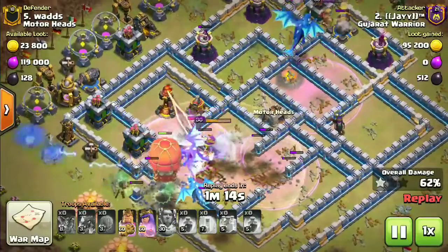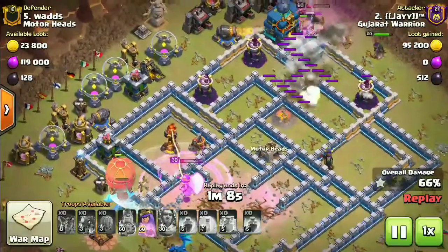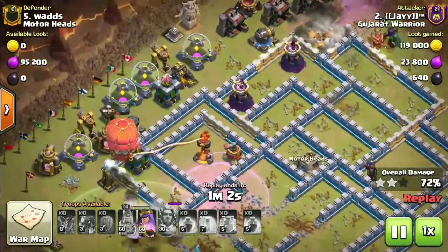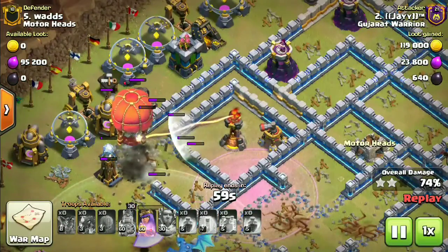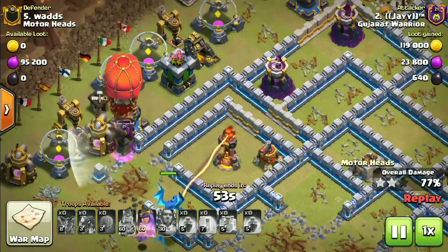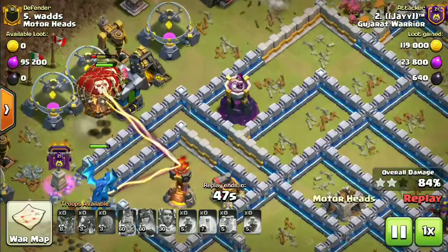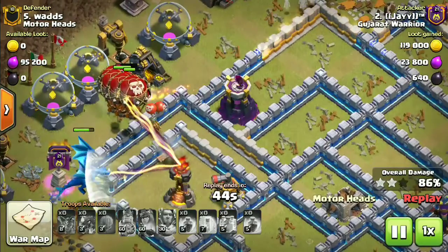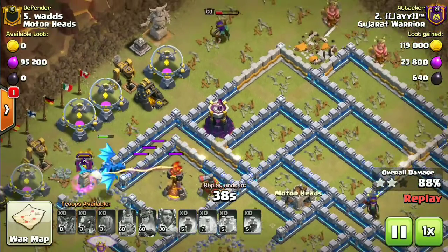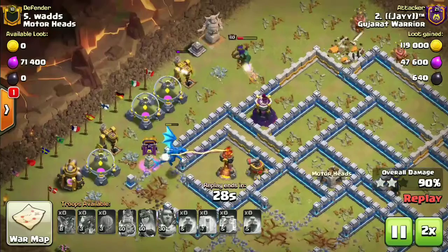The air sweeper is dealing a lot of trouble for the left hand side electric dragon, and also the stone slammer on the top. The town hall is going down, which is good. The queen is doing well, clearing all the right offsets. The stone slammer is about to pop. That air sweeper is the main reason this wasn't really a three-star — it pushed away that electric dragon, and the wizard tower took down those loons as well. That's where the attack failed.